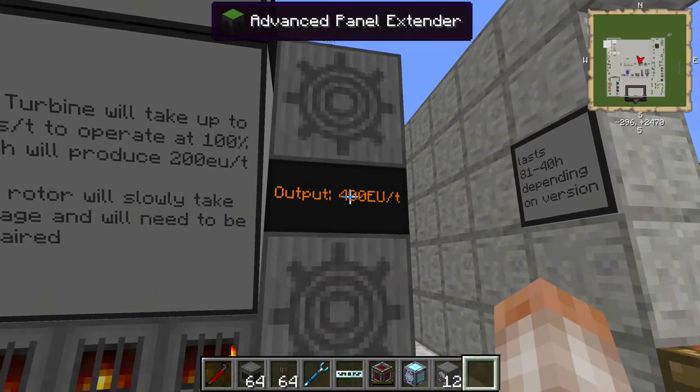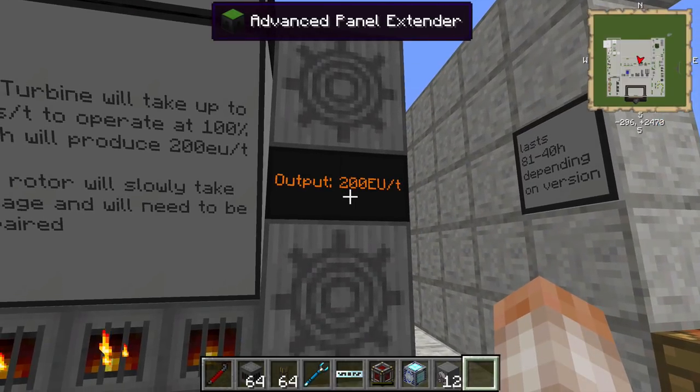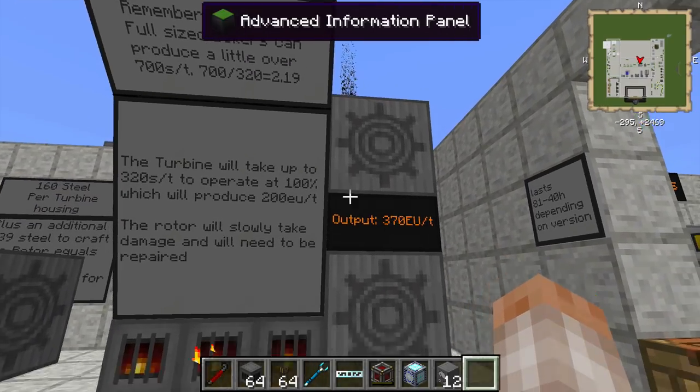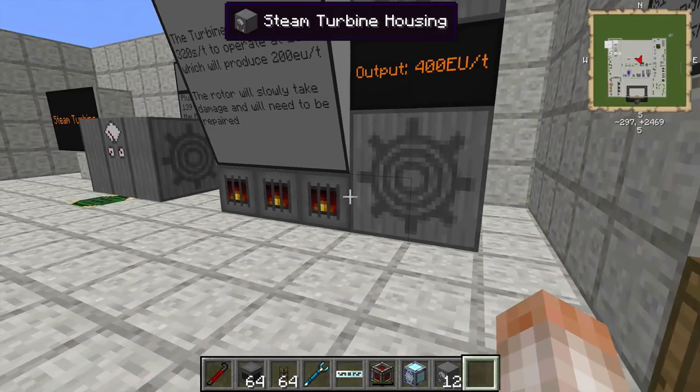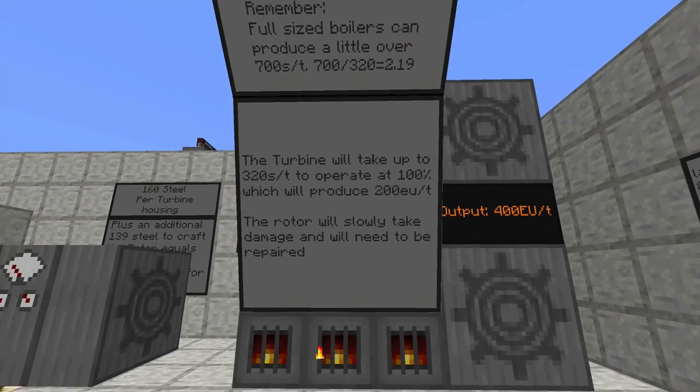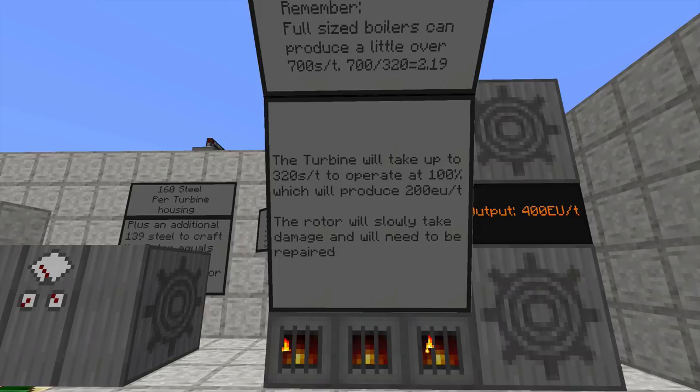If I go ahead and take this out, you're going to notice that the output is going to drop to 200. There we go, down to 200. If I put it back in, we're going to get the full 400 out of these two steam turbines. So putting it right next to the boiler, whatever kind you have, is probably recommended, although you can store steam and pipe anywhere you want.